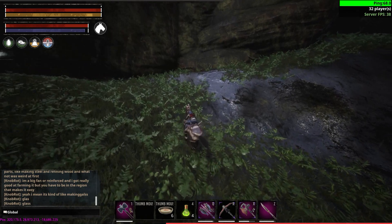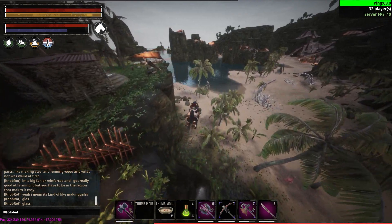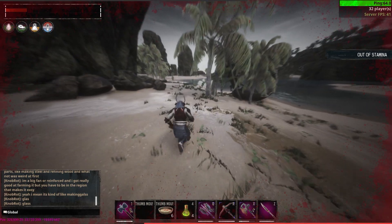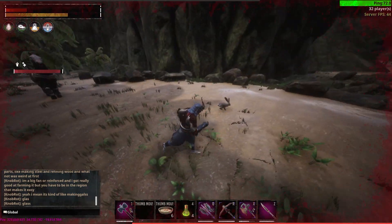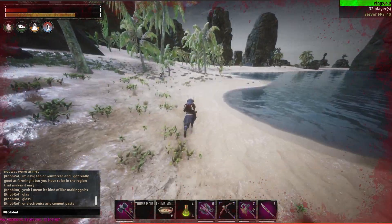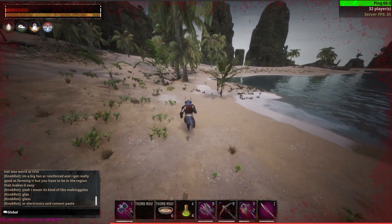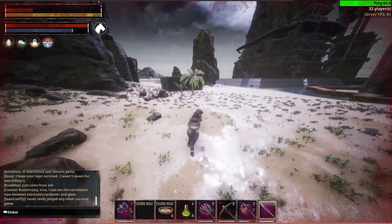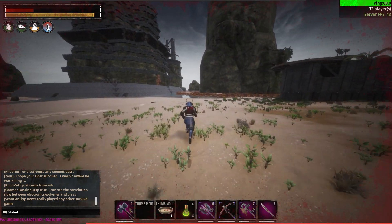The same goes for taking damage on a horse. Say you got lanced and dismounted — jumping off this cliff as an example — even after taking a bunch of damage, once your stamina comes back you'll still have infinite stamina. But if you get on your horse and start using a weapon like the spear, then get off, you'll no longer have the glitch.